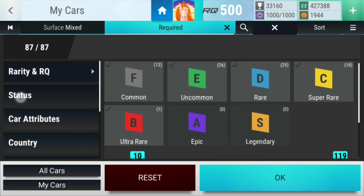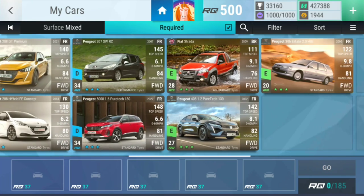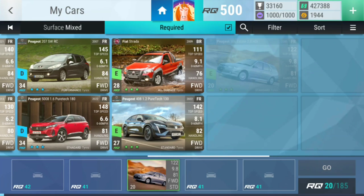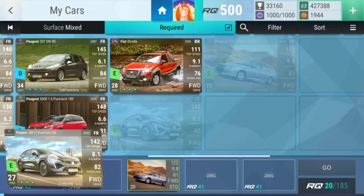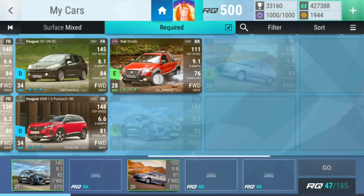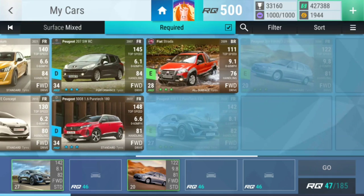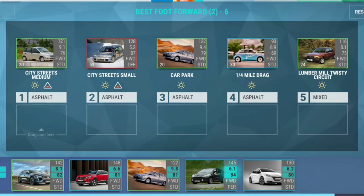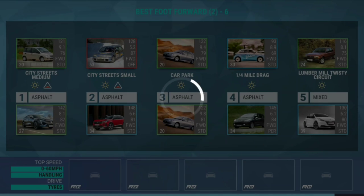Perfect start. We probably can't use you here. Let me see if we can use you anywhere — I have a feeling we maybe can use you there. So we're just gonna go for it. You're there since it's medium, you're gonna go there since it's small. Let's use you with the drag, then the lumber mill twisty circuit — you're gonna be absolutely fine. Perfect.